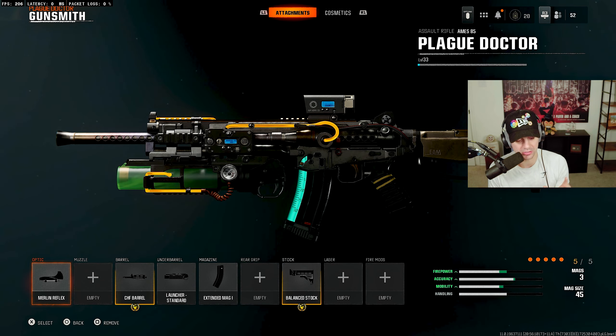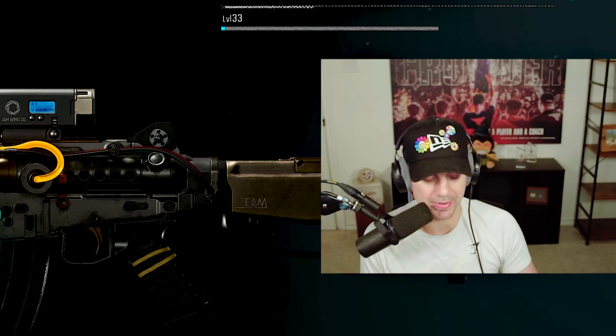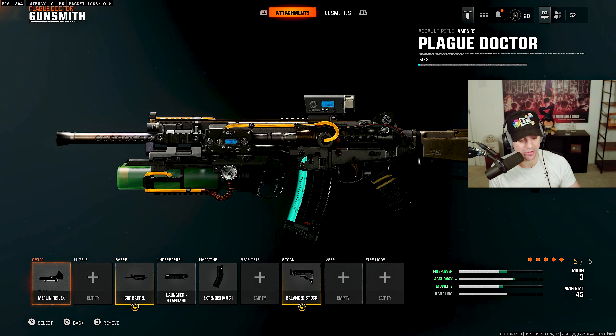In the Gunsmith, note that you can only have five attachments on a weapon. When Black Ops 6 fully launches, you'll actually be able to have eight with a certain wildcard you can equip, but for now we're just talking about the beta.